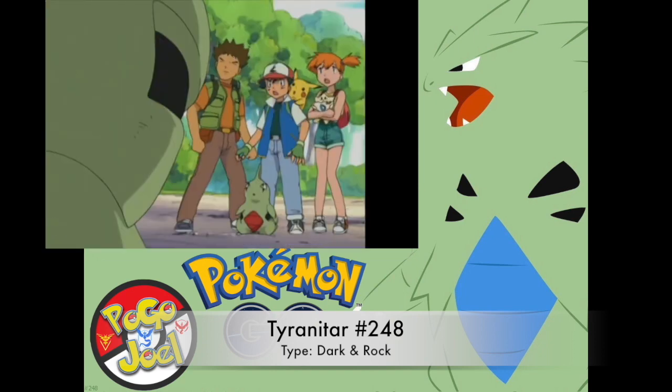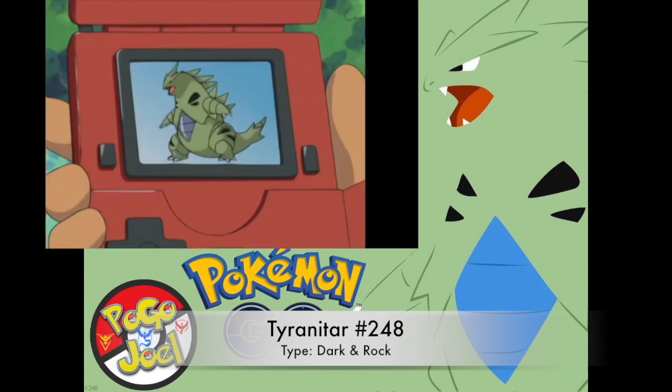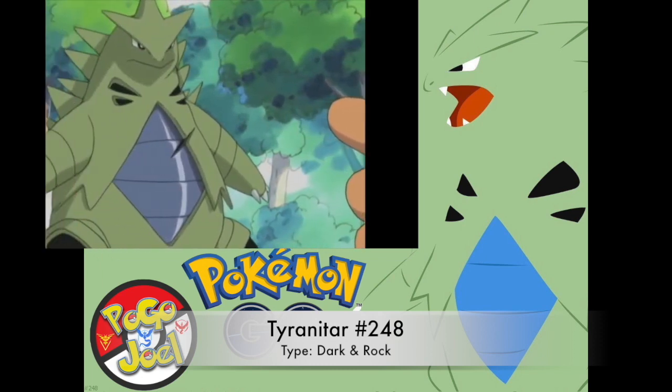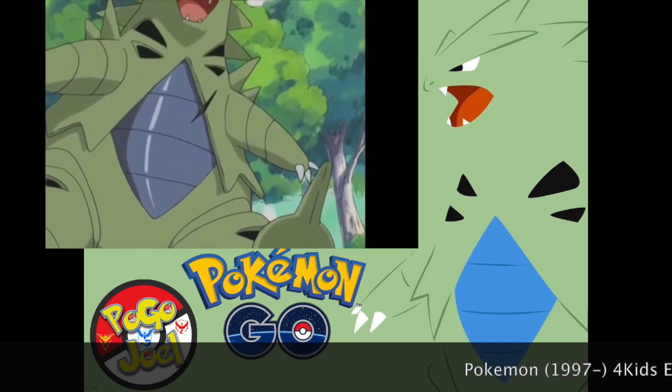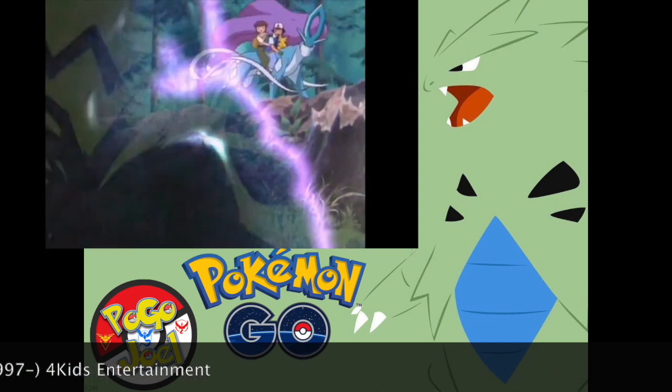Hey Dexter, what do you have to say about it? Tyranitar, the armored Pokémon. Tyranitar has a heavily armored body that can withstand powerful attacks and is able to crush a mountain with one hand. Tyranitar is one of the most well-rounded meta-relevant Pokémon in Pokémon Go.